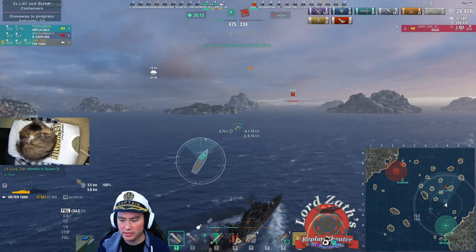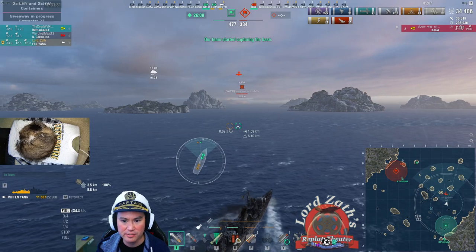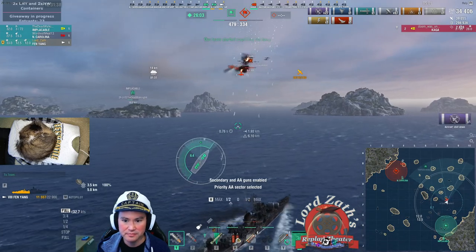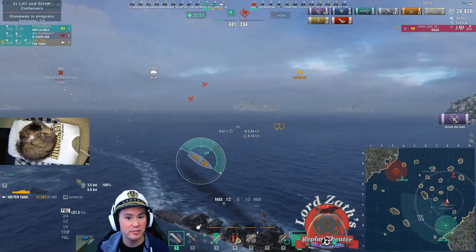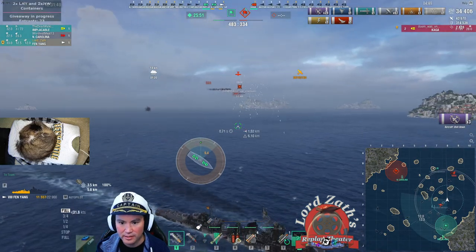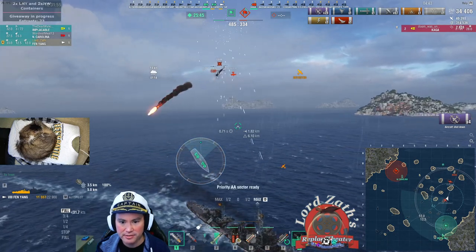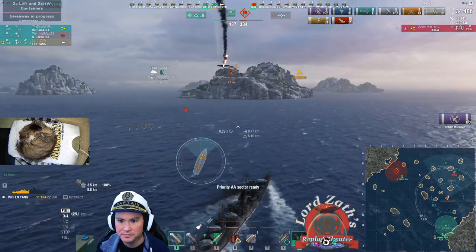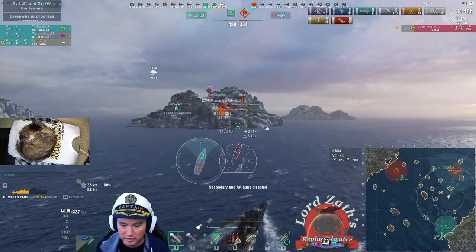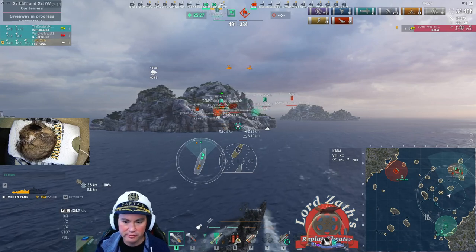Meanwhile our carrier is clueless about where their carrier is — he's right over here. I always check when I'm in a destroyer and see planes coming to make sure my anti-air is off. My Defensive Fire is ready just in time because I turned anti-air off when I didn't need it. Defensive fire, reinforce. He went into attack mode but because I'm going straight at him he couldn't react in time. I'm going to turn so the best he can do is just hit my rear — oh no, he touched the butt. One trick: by turning anti-air off, my Defensive Fire consumable resets so you can get it up quicker.